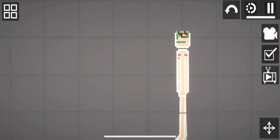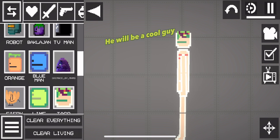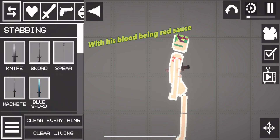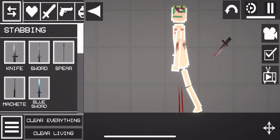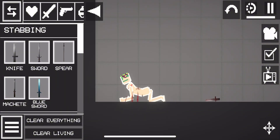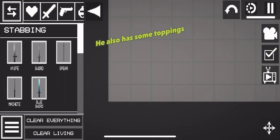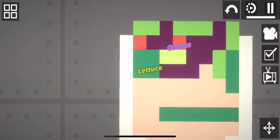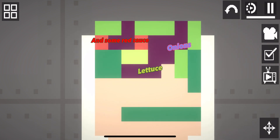Taco. He will be a cool guy with his blood being red sauce. He also has some toppings: onions, lettuce, and some red sauce.